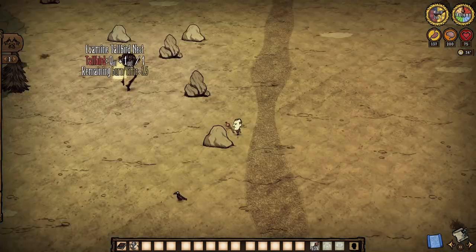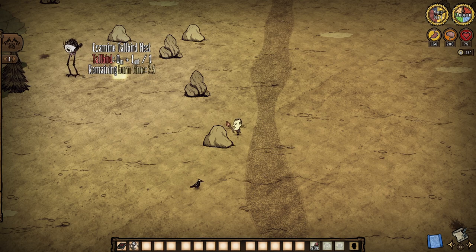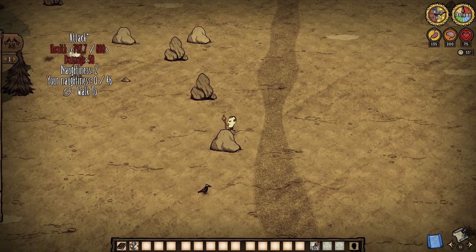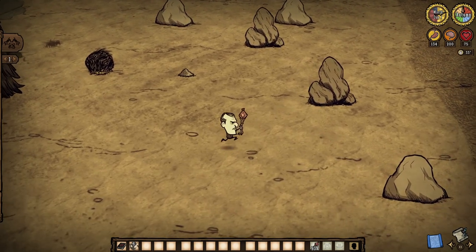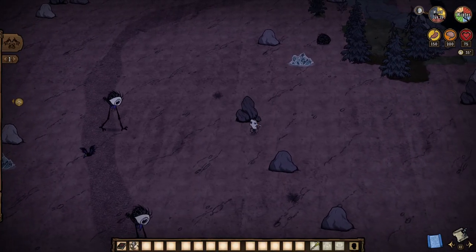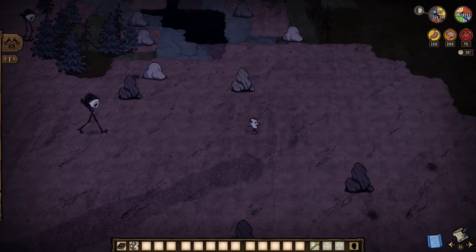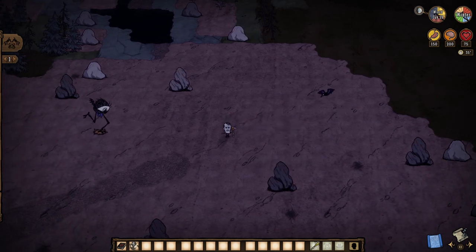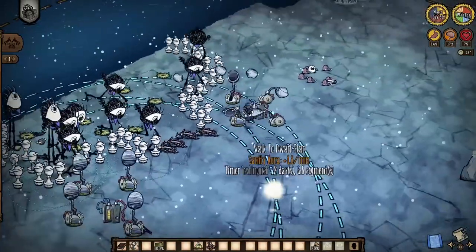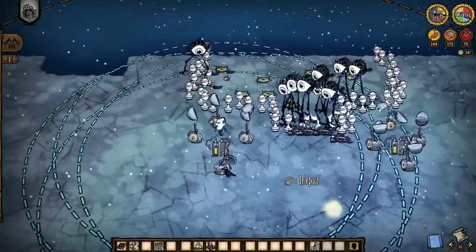With these updates in play, all tall birds without a nest — be them naturally generated or hatched — will create a new nest directly underneath them almost immediately if one doesn't already exist. And as you can see here, we ourselves can have a lot of direct input with this mechanic if you wish. As long as tall birds remain aggroed onto something, they will not nest. So if you burn all their nests in the world while gaining their aggro, you can run them to a desired location, and then just let them create their new nests once they've had enough of you. With this, you have essentially started your own personal tall bird fortress.